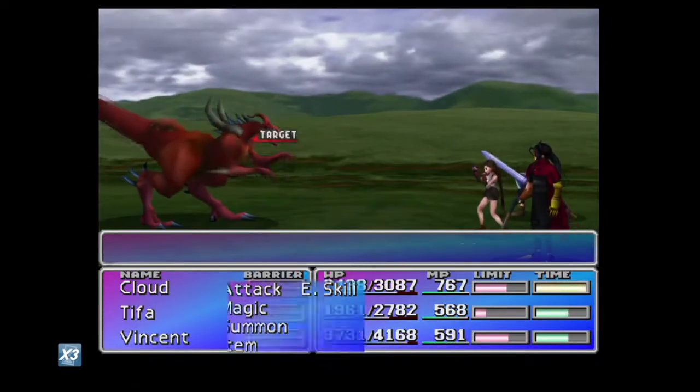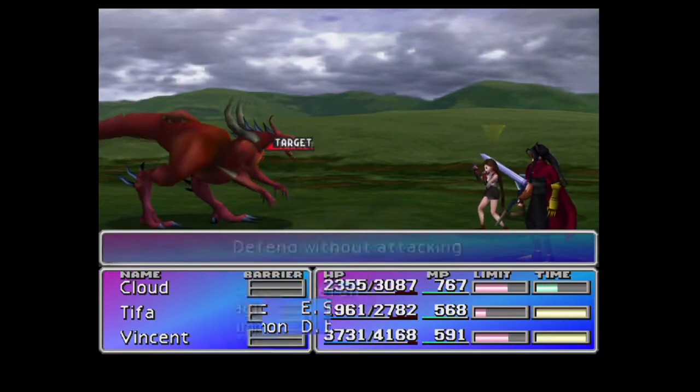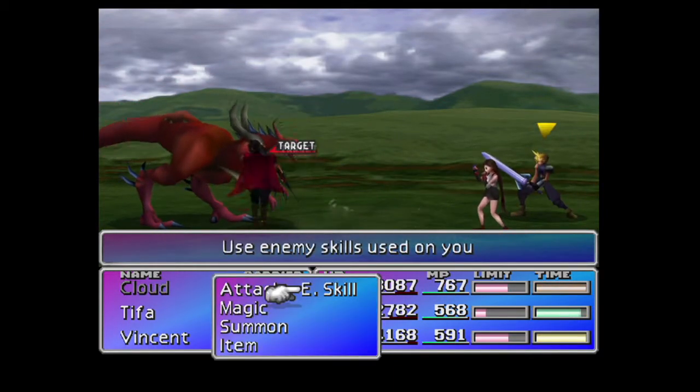To find the carob nut you'll have to find an enemy called Blackorados. It's on a remote part of the northern continent. It has high HP, so we suggest stealing or mugging the carob nut and then running.